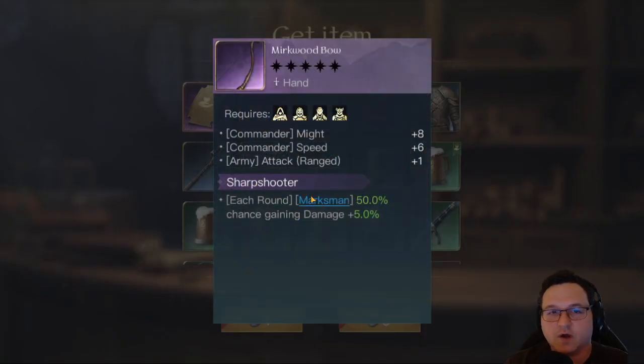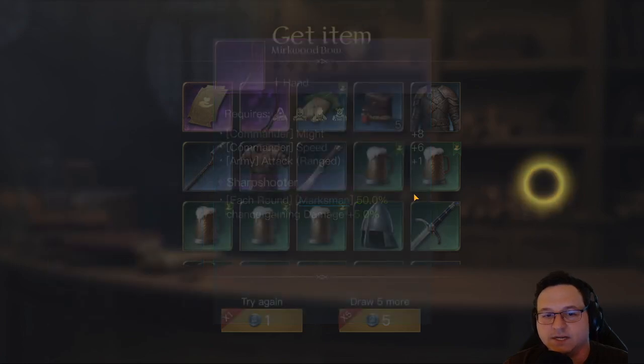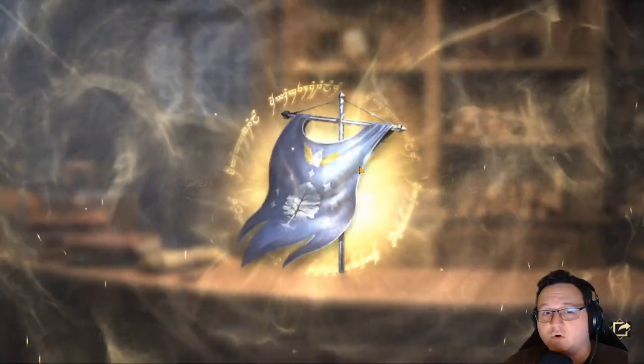I want to point out that the Murkwood Bow Sharpshooter only applies to the Tier 2 Elven Archer, the Marksman. I actually think this is one of the few unit-specific buffs that might actually be okay. I think Ranged Might is probably better, but if you're using Gil-Galad and you don't have a Ranged Might Bow, this might be worth using in the interim until you can get one. Another gold.